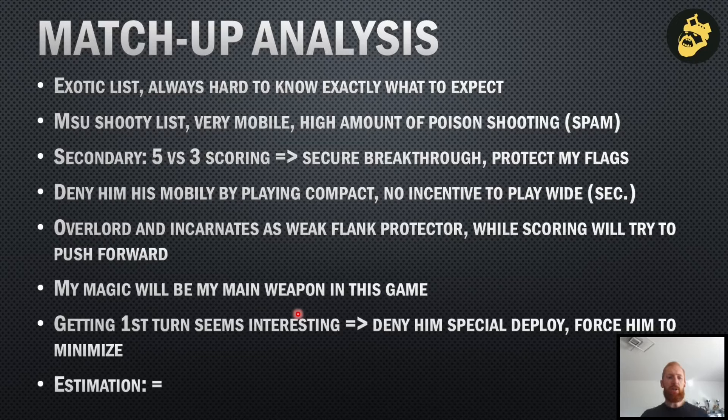It's an exotic list, which makes it always hard to know exactly what to expect. For everyone on the team, including me, I rated it as equal because I saw some advantages I might have, but I didn't know exactly how to rate the danger of his poison shooting and magic. Alchemy shouldn't be strongest against me, and poison shooting can do some damage on low-armored units, but a good half of my army is well-armored. Secondary-wise, I have five scoring units, he has three, so my main game plan is to secure the breakthrough and protect my flags.